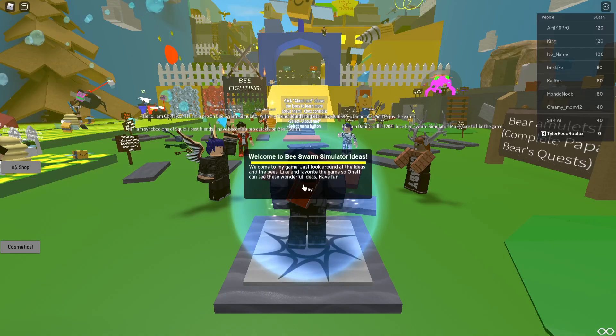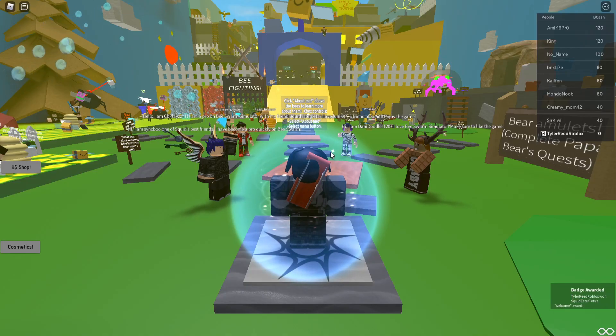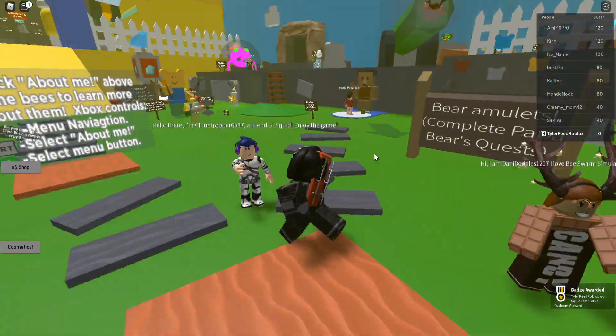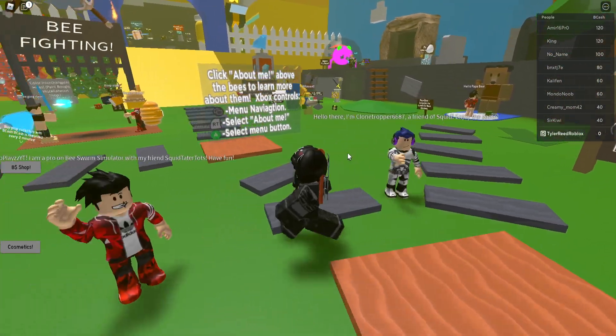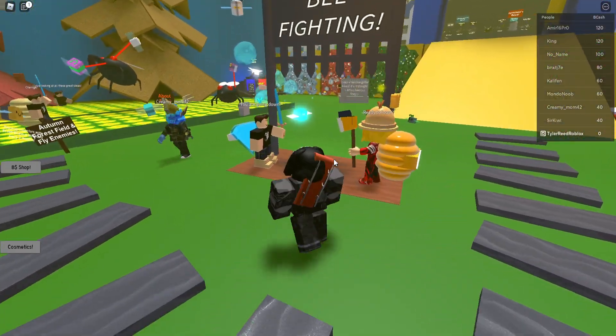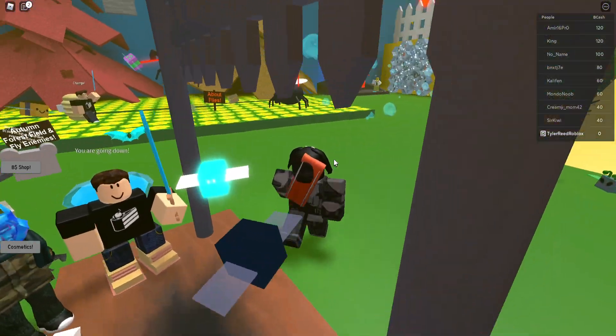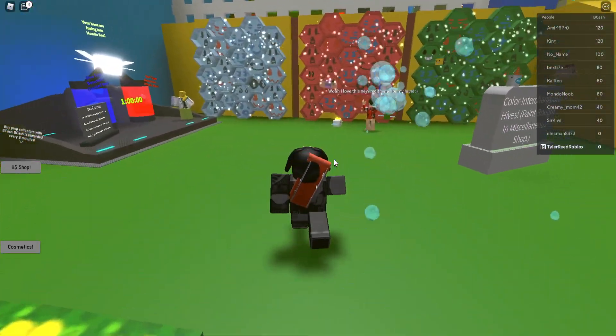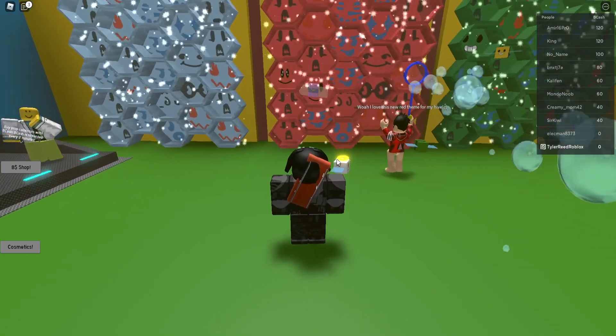This actually says it's Bee Swarm Simulator Ideas, which is not generally an entire copy title. But oh my Buddha, this looks completely different. But it does have some things in common. Oh look, I can see my character — that's pretty nice. We have bee fighting. That's some nice stuff. So basically this is more like a realm where you have different things in the game.